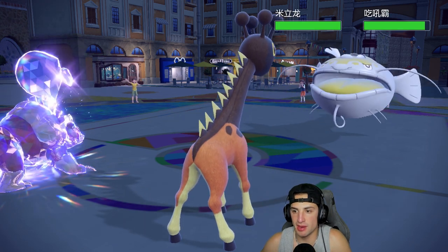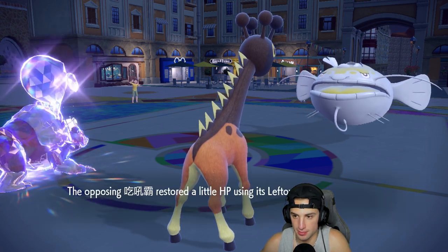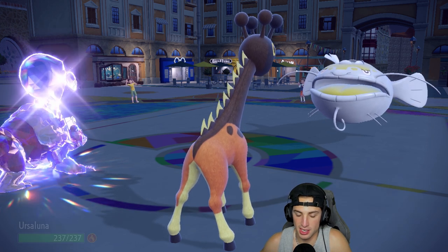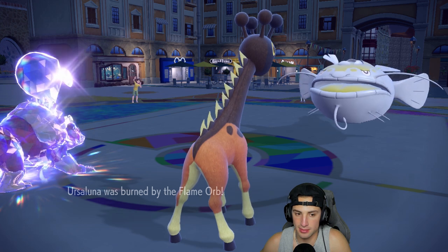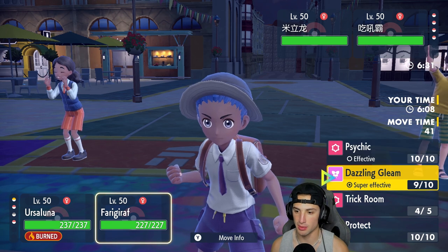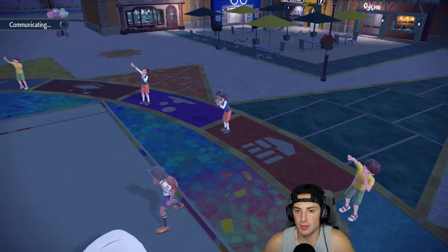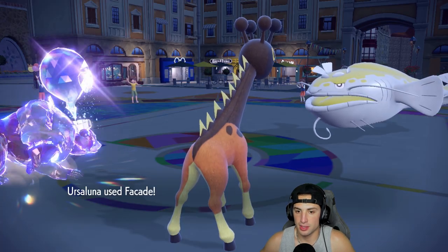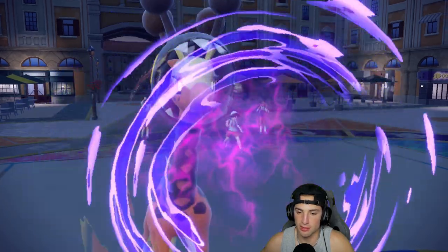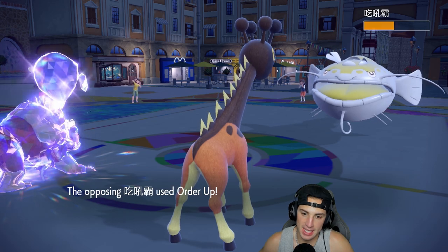Dazzling Gleam is doing about five and a half damage to that thing, and he's going to leftovers up. We get Guts triggering - we like that a lot. I'm going to start Facading, it's just the best play we can make. I'll go Facade and Psychic into that thing. The Facade pops - that's a nice chunk of damage. Psychic's also going to fly - can one more of those KO?